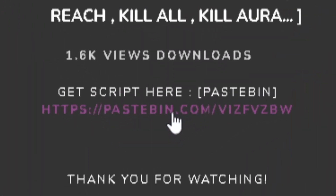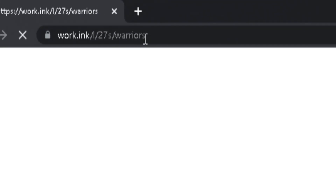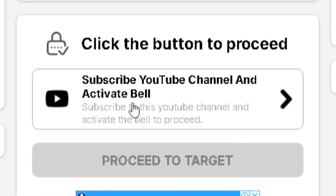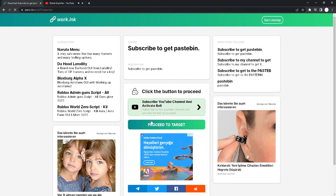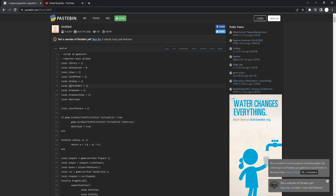All you're going to do is click on the pastebin link like this and you will be redirected to this page. Copy the link and paste it in your browser. It says 'Subscribe to get pastebin,' so click on this button, then click subscribe and turn on the bell to all. Once you've done that, you will see that the pastebin target is now green — click on it and you've got the pastebin link. It's that easy.